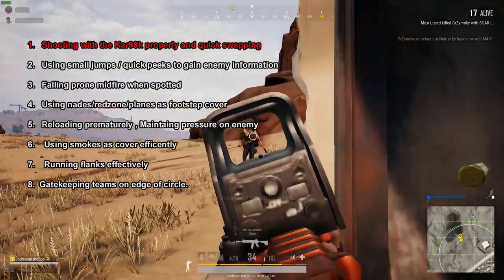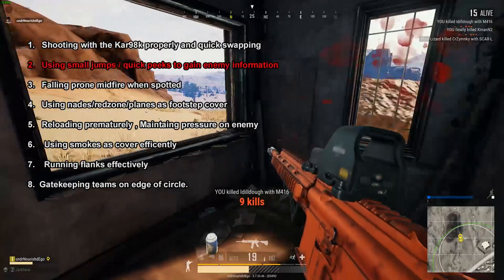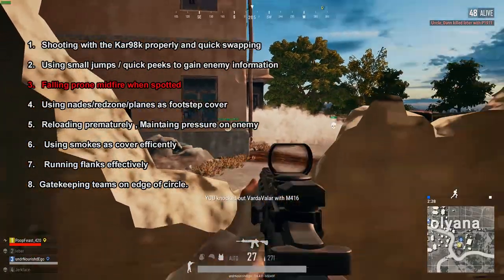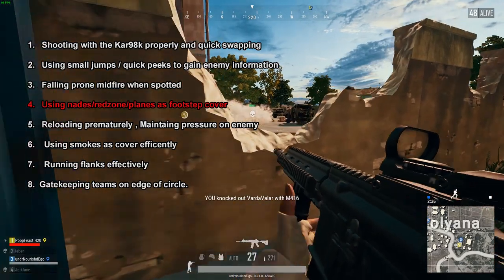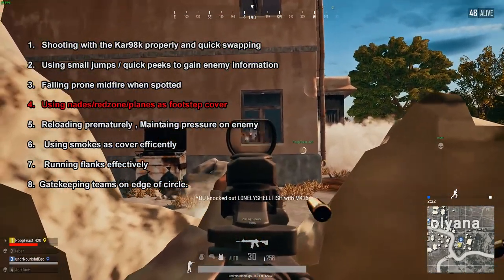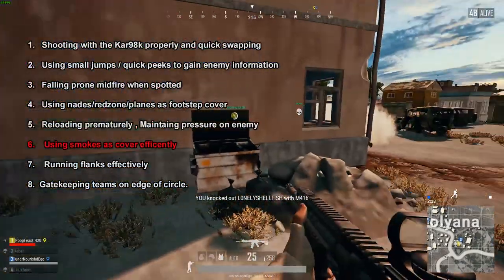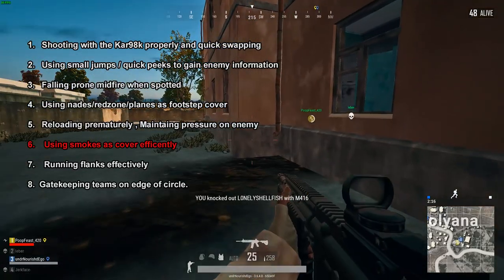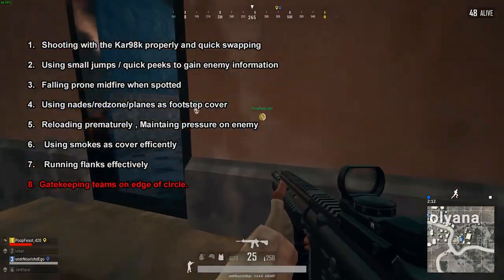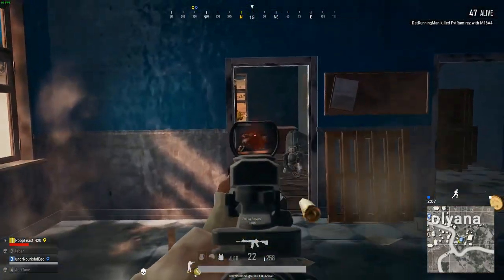Here's the outline of what I will cover in this video: shooting with a Kar98k properly and quick swapping; using small jumps and quick peeks to gain enemy information; falling prone mid-fire when spotted; using nades, red zones, and planes as footstep cover; reloading prematurely and maintaining pressure on your enemy; using smokes as cover efficiently.